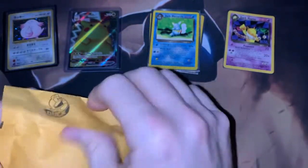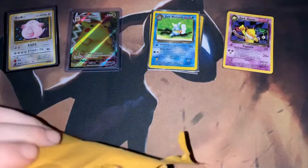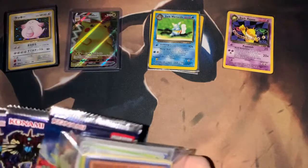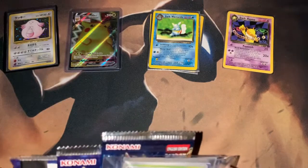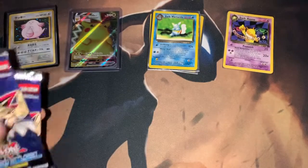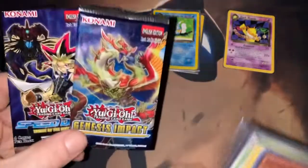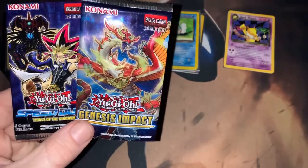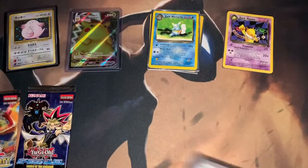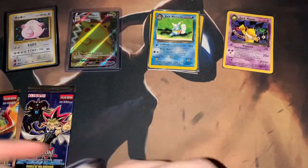Okay, yeah, it was Yu-Gi-Oh — not Dragon Ball Z. And he actually gave me two more packs — awesome dude, thank you very much! I did get from the pack break a Genesis Impact and a Speed Duel: Trials of the Kingdom. Let's go ahead and see what I pulled.